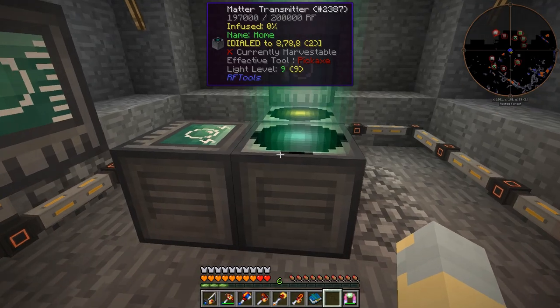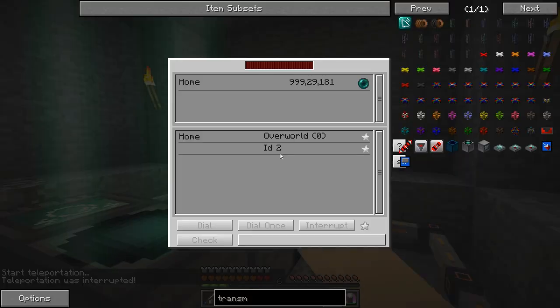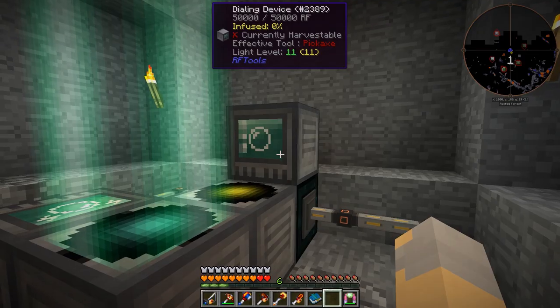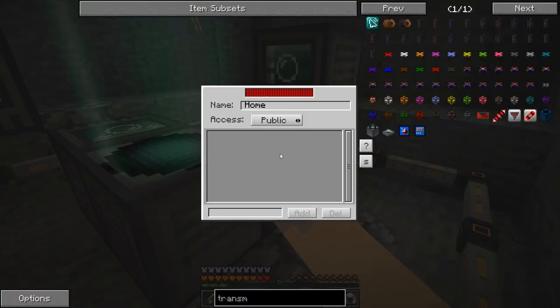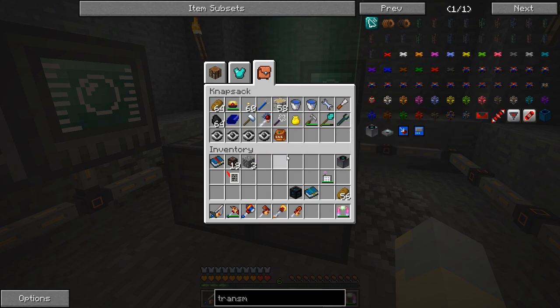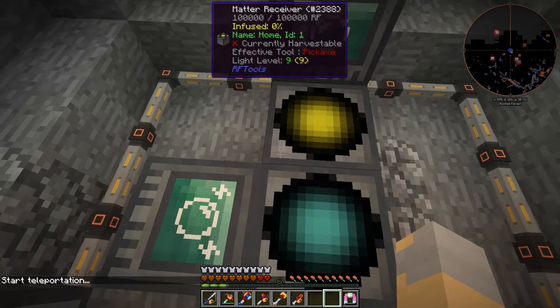How embarrassing is that? Terrible. I also went ahead and made myself a matter transmitter so that I don't get stuck in a different dimension, because that would be bad. So this is home. Here's the dial. We'll go ahead and dial that guy. I do have safari nets. Let's go for it — we're gonna teleport. This should take us into an ice plains biome, I think. Cross your fingers, guys.